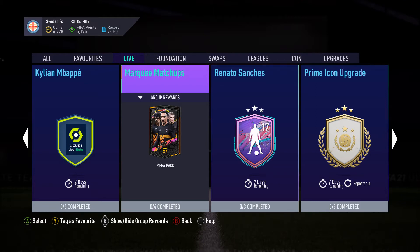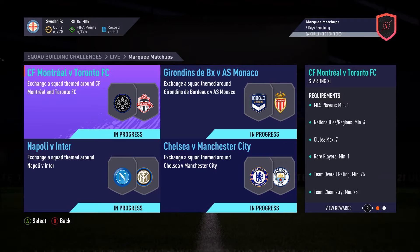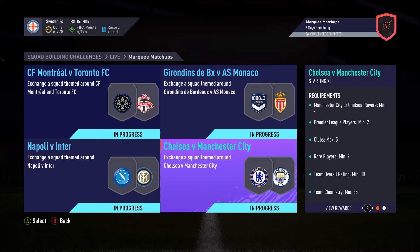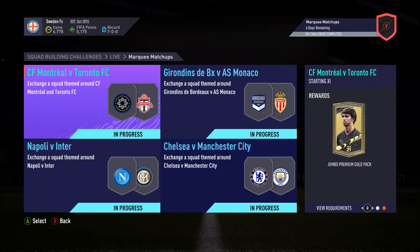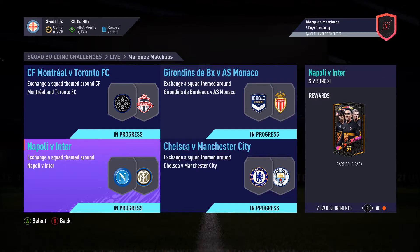Let me see how I did. You have 4 SPCs: Montreal vs Toronto, Girondins vs Monaco, Napoli vs Inter, Chelsea vs Manchester City. And for completing them, you get a Jumbo Premium Gold Pack, Prime Electrum Players Pack, Rare Gold Pack, and a Premium Gold Players Pack.